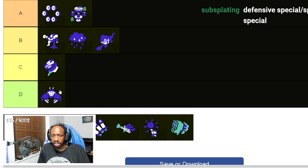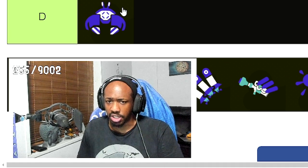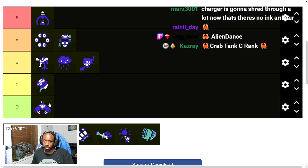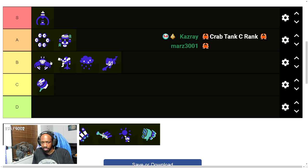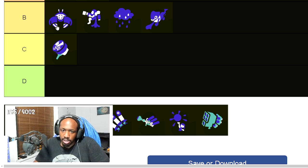Crab Tank lets you decide whether to fight or retreat, and it has good range — something I can really give it credit for. On short-range weapons like Clash Blaster or Splash-o-matic, it kills in two ways: a three-shot kill in turret mode or a two-shot kill with bomb mode. It has really good range; even if it's not longer than Inkjet, you can roll toward someone to close the distance. I think it's fair to put it above Inkjet — a high B.